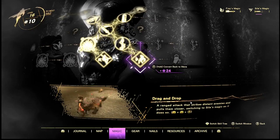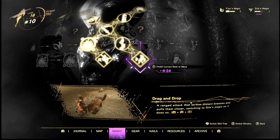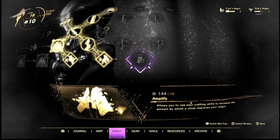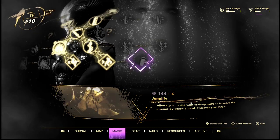Drag and Drop — it's the Scorpion 'get over here,' pretty self-explanatory. Amplify allows you to use your crafting skills to increase the amount by which your cloak improves your magic.